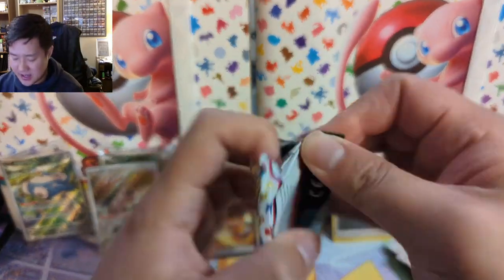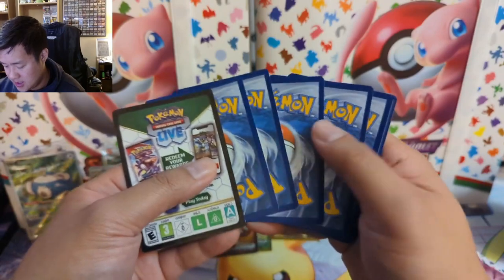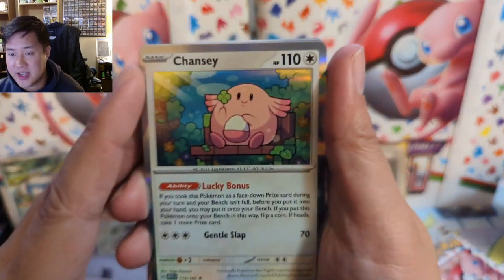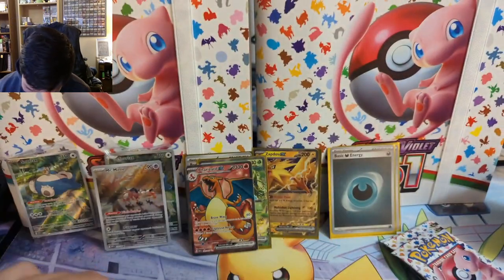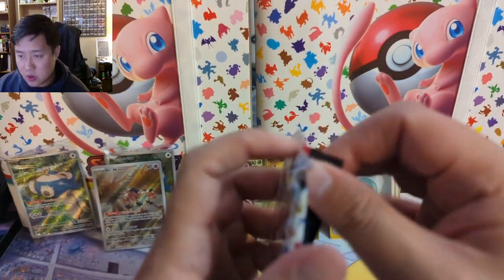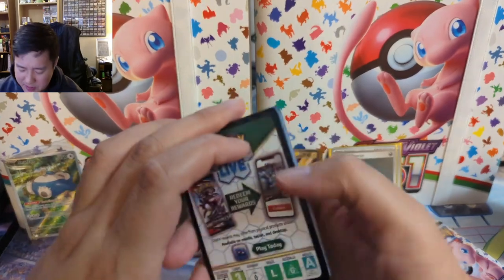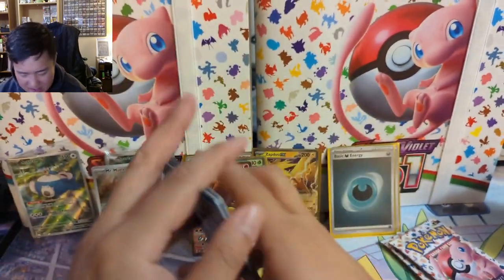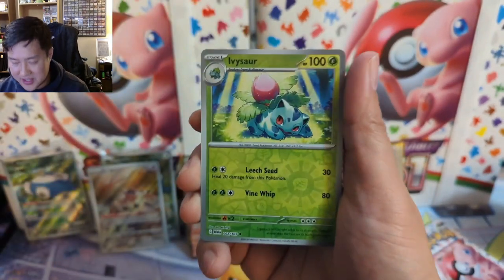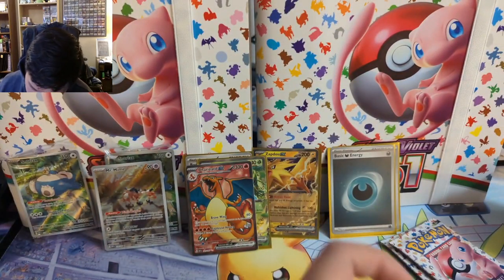Four packs remaining for Tai. Eevee. Drowzee into a Chansey — the art is so cute. Let's get a big hit card. Three packs remaining. As far as the supporters go, I feel like it's kind of weak. Yeah maybe everyone's excited about Erica, but Bill — I don't care about Bill. Giovanni's always like — I thought he'd be more popular but he's not. And I don't even know who that Daisy person is. Electrode. Two packs left.